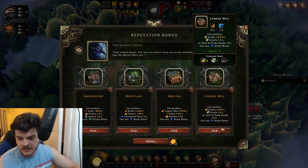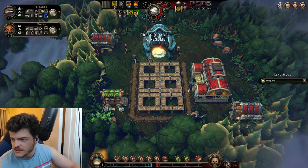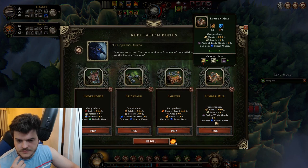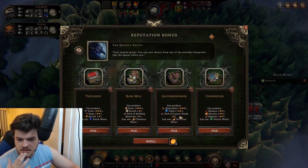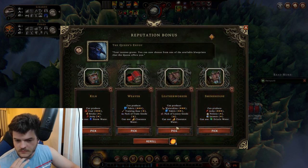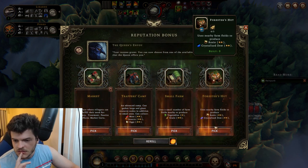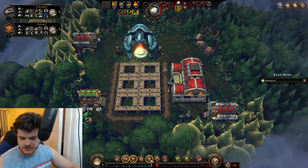The lumber mill is going to be very nice. Smokehouse — how do we feel about jerky? Skewers is really what we're looking for, so the lumber mill is already going to be a good pickup. Cookhouse with the skewers — very nice. And the weaver for linen — let's reroll. Big trappers camp — yeah, I think we will pick up the trappers camp.